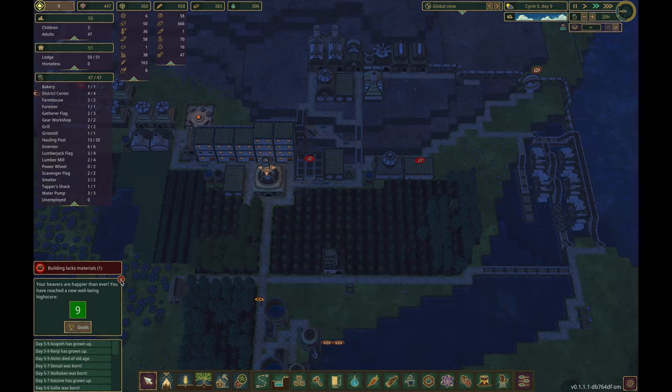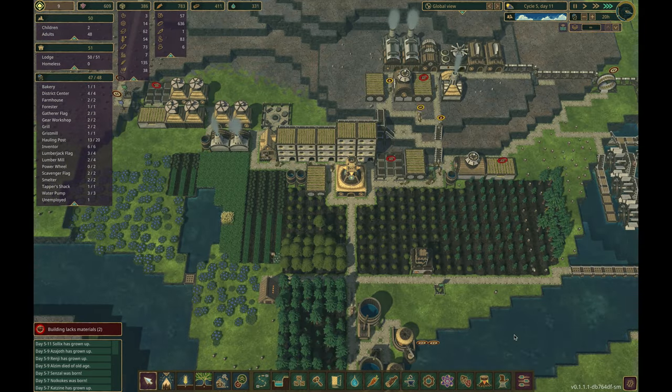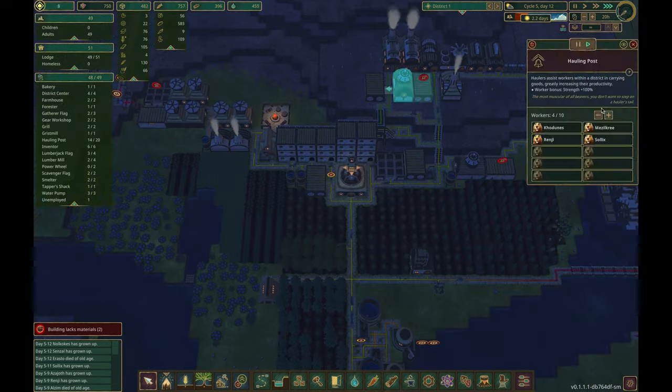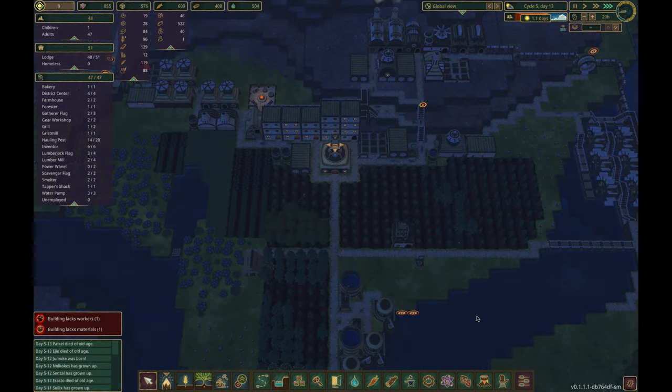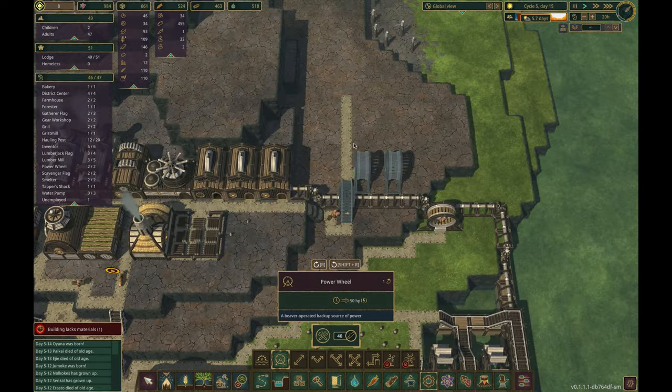They've earned some hamster wheels, or as I like to call them, the beaver fitness park. In many ways, it's much closer to a forced labor camp, but hey, we're providing maple pastries and grilled chestnuts. It's oppressively delicious.